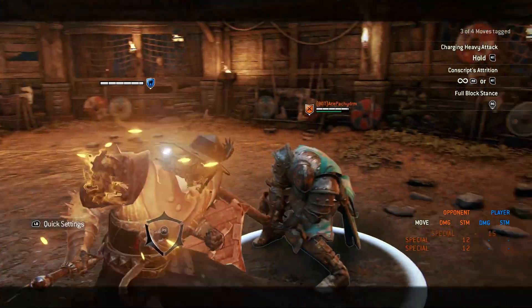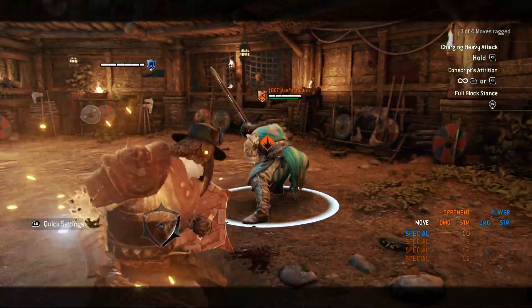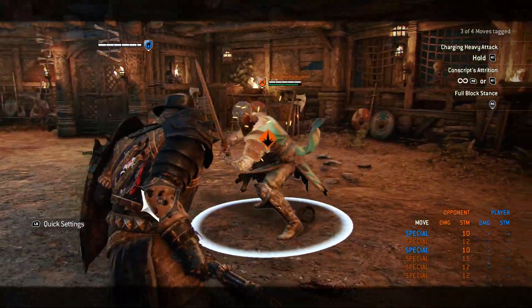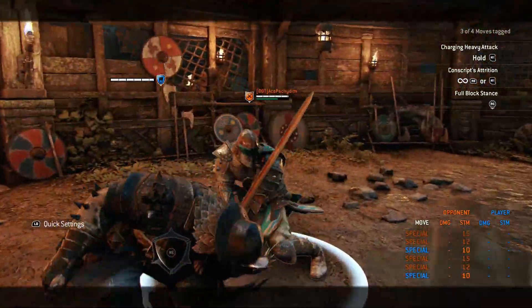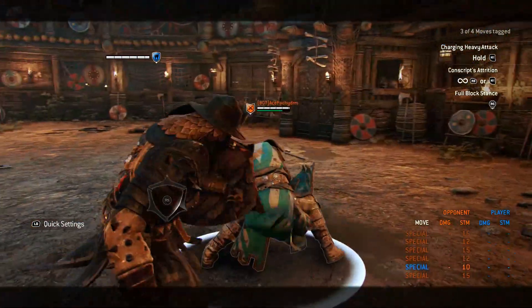On Conqueror, one of the best options is to dodge to the side and then do your own bash. This will in most cases win over the Warden's bash. Another option is delaying the input of the button after the dodge. This will give you a guard break instead of a bash, which guarantees a side heavy.